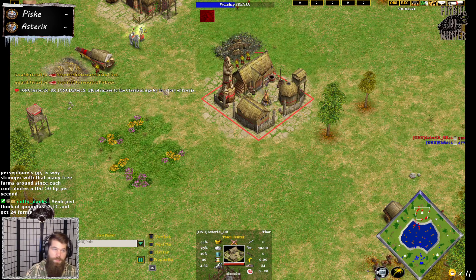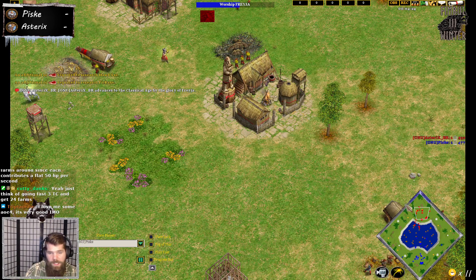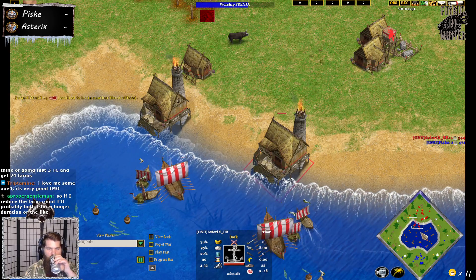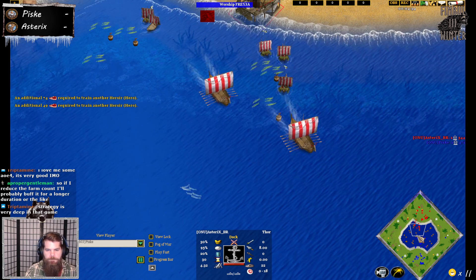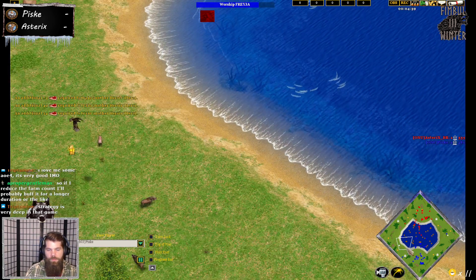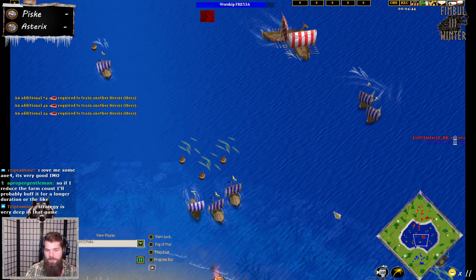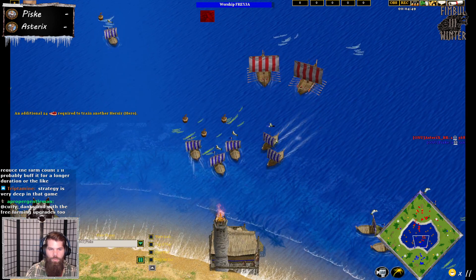Asterix is up through Freya at 4:20 — not a crazy time, just fine honestly. Maybe he can get one dock up over here and sneak another up over there. But if you advance 40 seconds late compared to your opponent and you don't have something to show for it, it's no bueno.